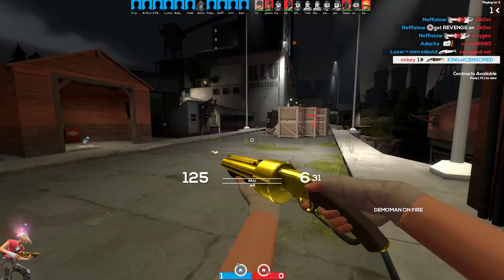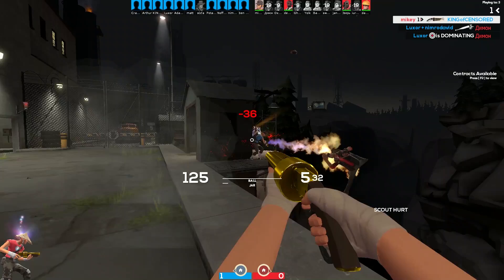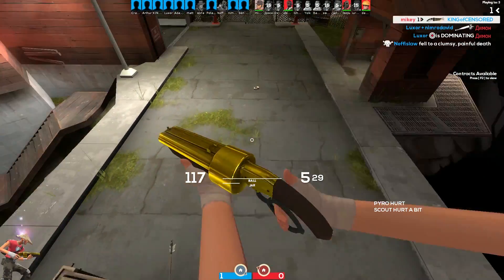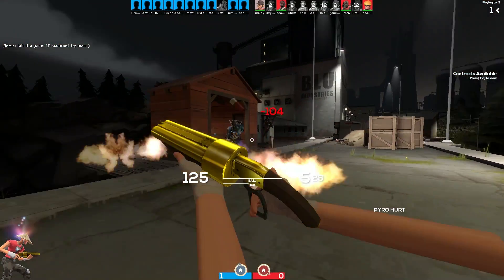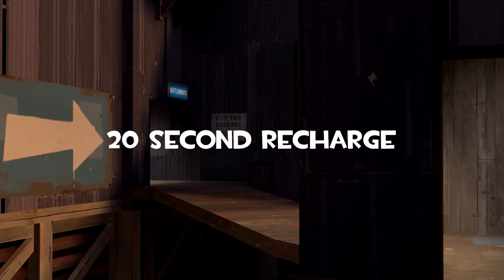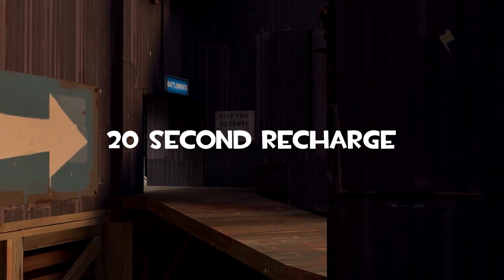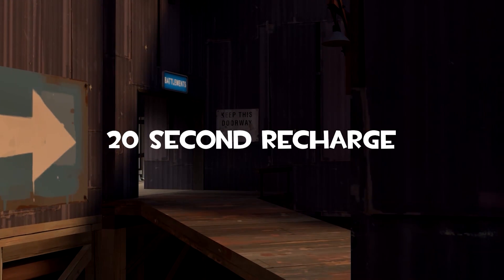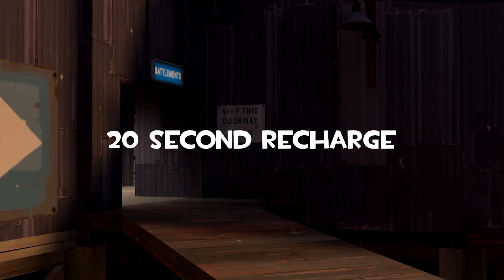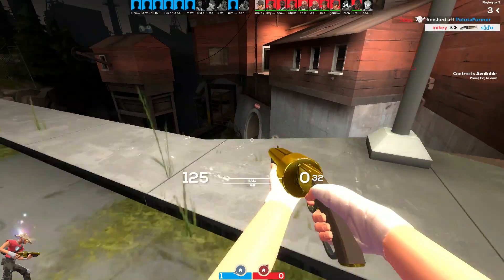It turns out the effects of Mad Milk only stop being active if the person dies, visits a resupply locker, jumps into water, or is being healed for a long amount of time — it doesn't just wear off. The Mad Milk takes 20 seconds to recharge, which isn't awful. If you use the Mad Milk to extinguish teammates — because you can do that — it refills the bar by 20%, so you're only actually waiting 16 seconds.